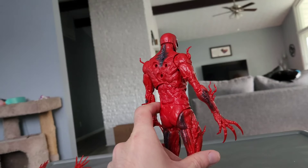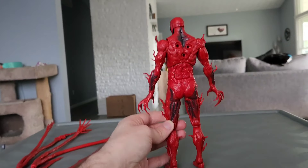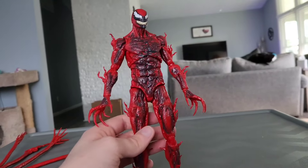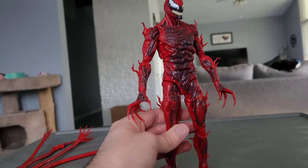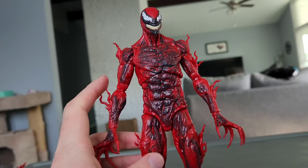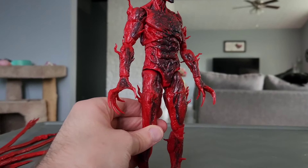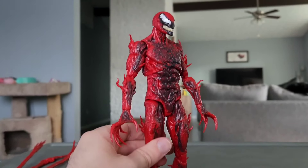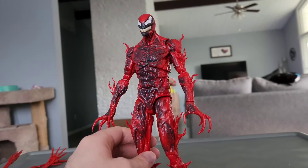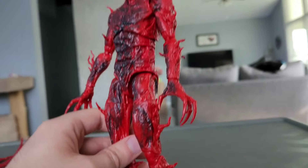It was incredible to see Carnage in full glory in Venom Let There Be Carnage. This is the whole detailing of the figure by itself. You can see they gave Carnage the long claws that he is known to have. And you can see the detailing they did with the extra tentacles wrangling around all over him. This is absolutely cool looking — one of the best looking Marvel Legends figures of all time. Absolutely loving the details they did with the tentacle parts flying all over the place. I think it's awesome.